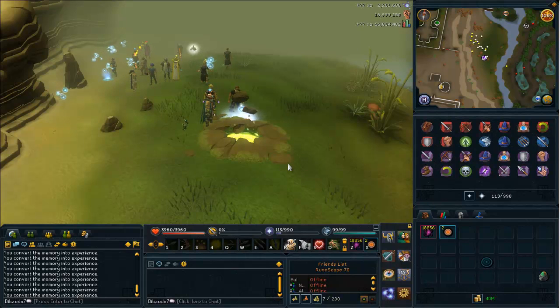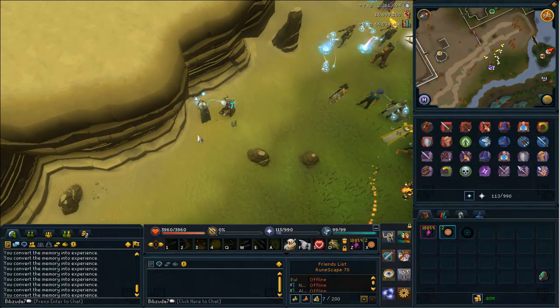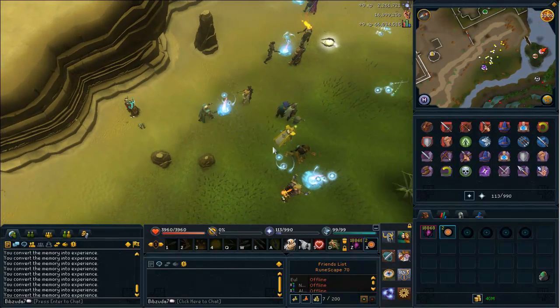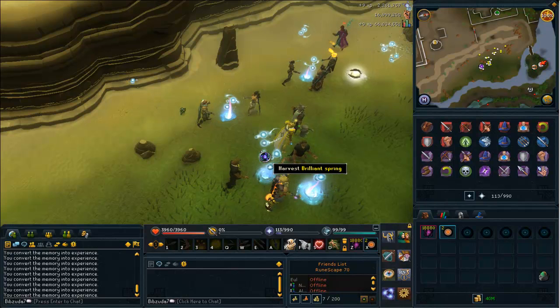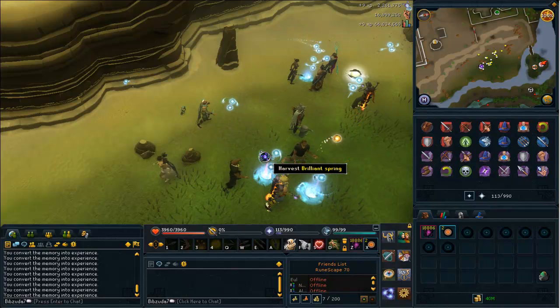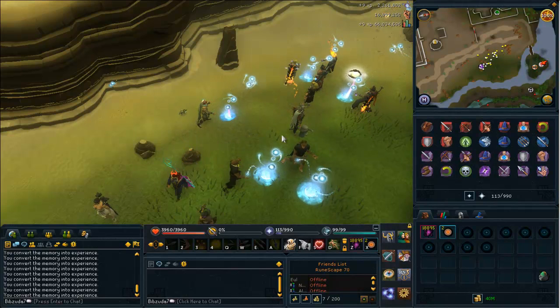It's pretty much confirmed that the enriched springs spawn every 20 minutes — at the hour, 20 past the hour, and then 40 minutes past the hour, and then on the hour again. That's the loop they spawn in. Anytime you're training, make sure when it gets close to one of those times you pay a little bit more attention so you can hop on the enriched spring when it does spawn and get some more experience.